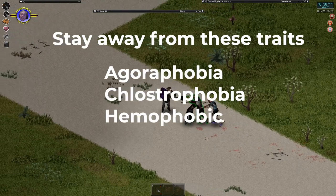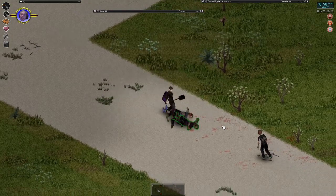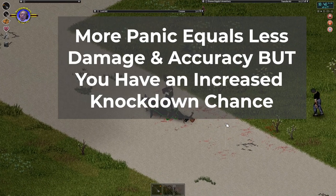Traits I tend to stay away from are those that increase panic, which ultimately decreases your character's accuracy and damage done in combat and makes it near-impossible to sleep. These include Claustrophobic, Agoraphobic, and Hemophobic. Although I will say this in terms of panic — the more panicked you are, the higher chance you have of knocking something down.